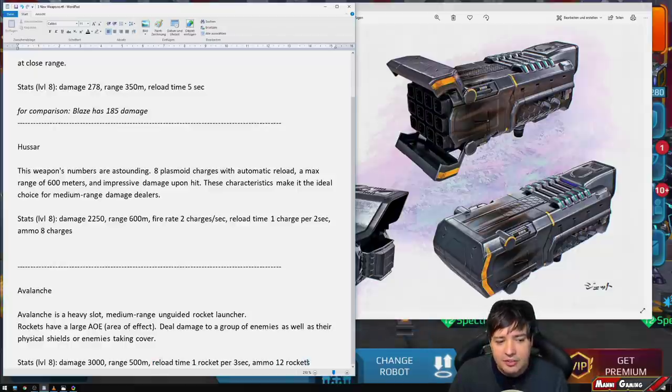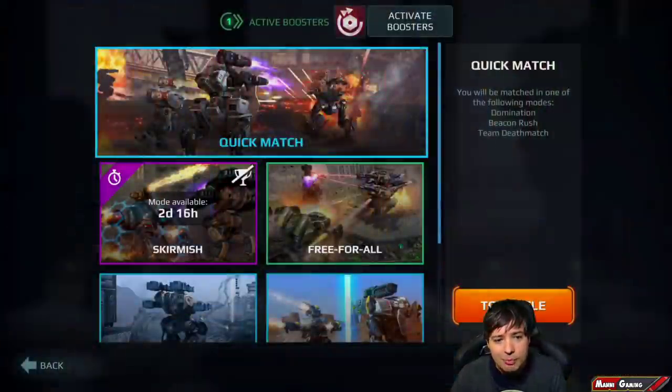It reloads one rocket every three seconds, similar to the Trident. It will likely deal more damage than the Trident overall because of a higher fire rate — less damage per hit but multiple hits. However, the lower range means you can no longer out-range setups like Shocktrain Spectres or other long-range builds. That out-ranging ability is what makes the Trident so attractive — you won't have that with the Avalanche.